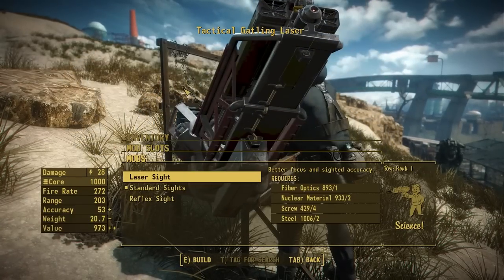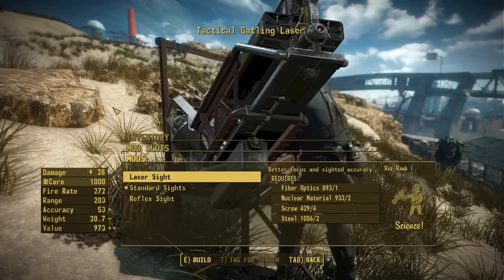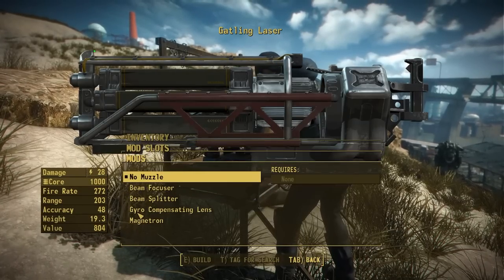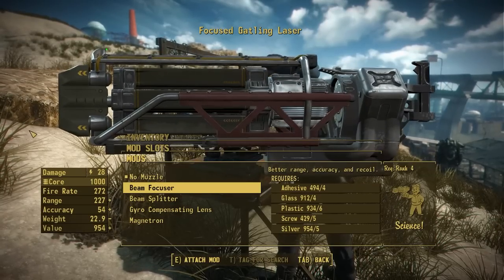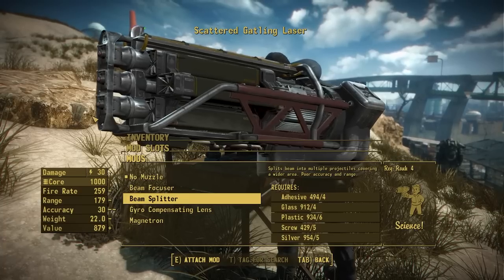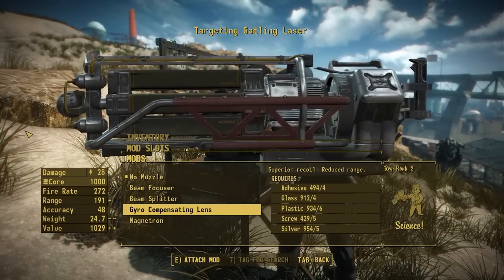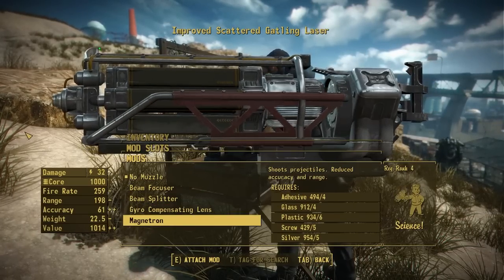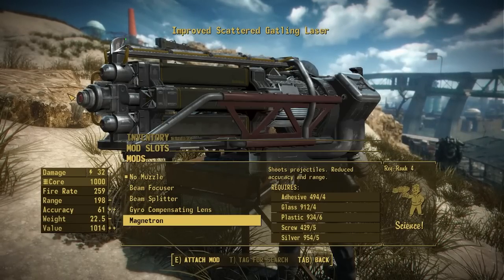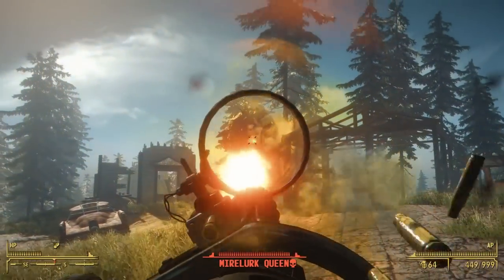For sights, we have one new option: the laser sight. Believe it or not, there's actually a built-in laser sight on the gatling laser — all we did was add the actual laser beam. As with all my mods, all laser sights are fully functional and can be aimed with. For the muzzle section, the base game only has no muzzle and the beam focuser, but now we also have a beam splitter from a NIF bash model by Mikolov, the gyro compensating lens refitted from the laser rifle, and a version of the magnetron from the laser rifle update — making the weapon shoot bursts of energy instead of laser beams, which looks pretty cool in full auto.